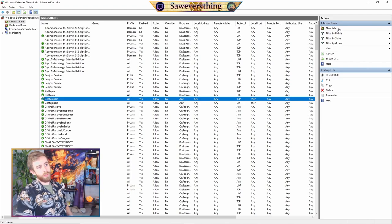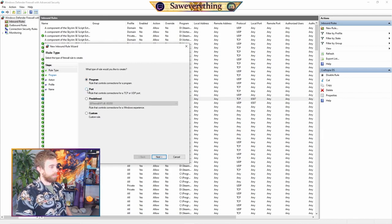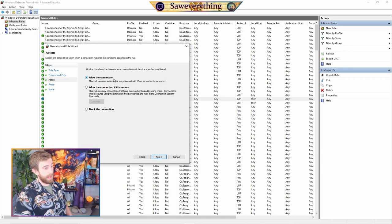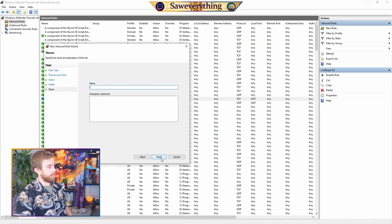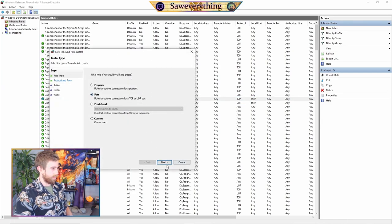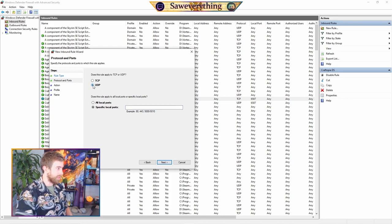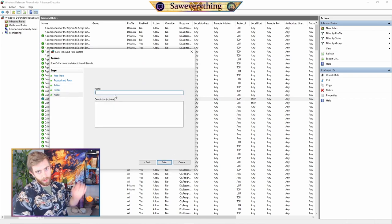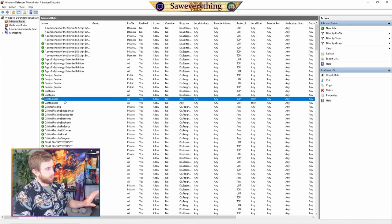Under Inbound Rules, hit New Rule at the top right. Select Port, then Next. Make a rule for TCP first, then we'll come back and make another new rule for UDP. Make sure it says Specific Local Ports: 6587. Next, Allow the Connection, Next, all checkboxes checked, Next — name it whatever you like. That was TCP. Go back and do another New Rule: same exact thing, but this time change it to UDP, port 6587. Specific Local Ports, Next, Allow the Connection, Next, everything checked, Next — name it something like 'Craftopia Dedicated Server UDP.'